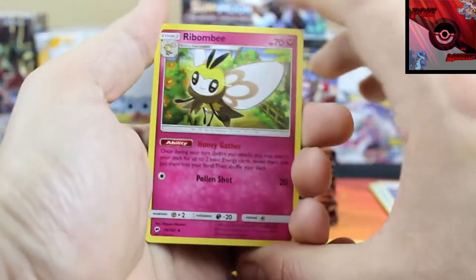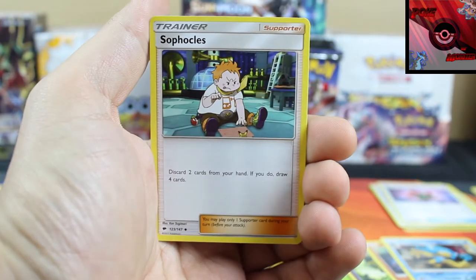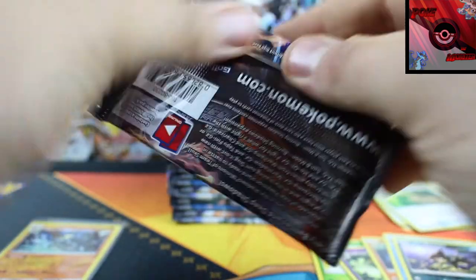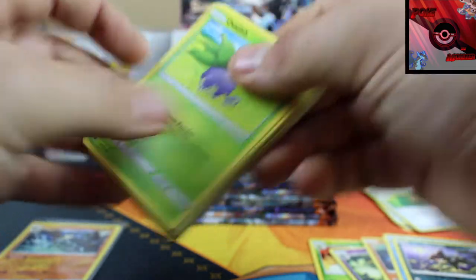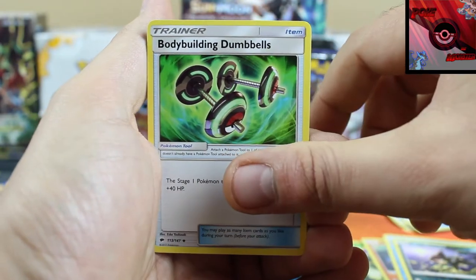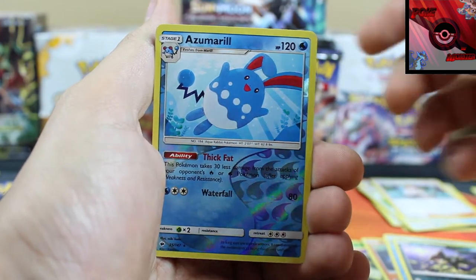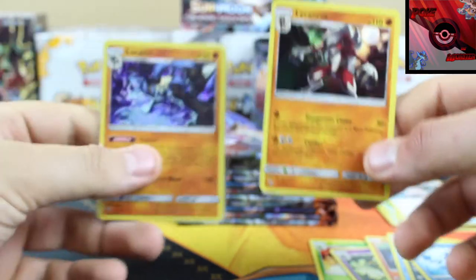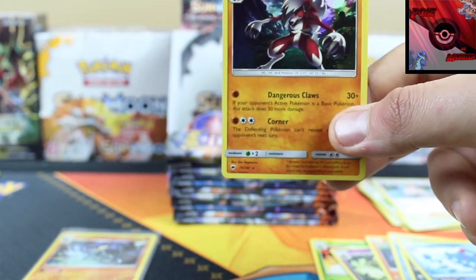Alright, so pack three: we got a Ribbon B, Sophocles, Escape Rope, Alolan Ratata reverse holo, and our rare card is a Toxicroak. No GXs, no full art trainers — nothing yet. Come on box, don't disappoint me this much. Code for you guys. Pack four: Simipore is really popular in this one — Bodybuilding Dumbbells, another Sophocles, Azumarill reverse holo, and our rare card is a Lycanroc. So we started off with a Lucario and then we're going with a Lycanroc next. Not really sure how I'm feeling about this box at the moment.